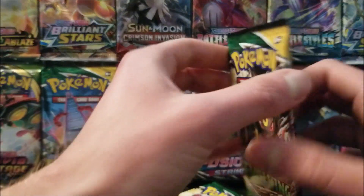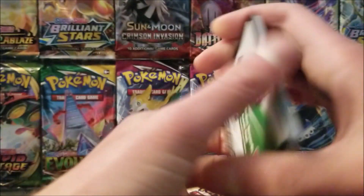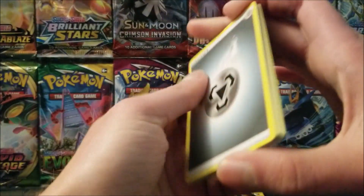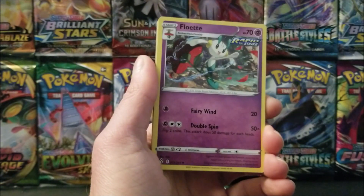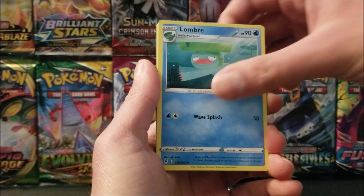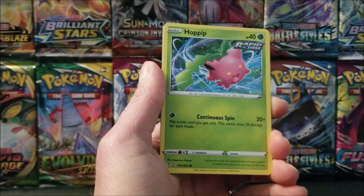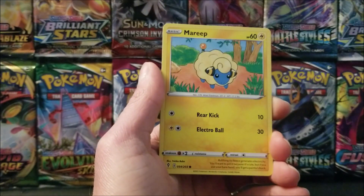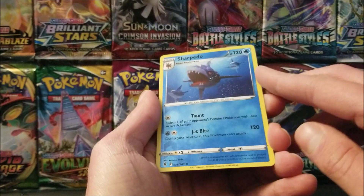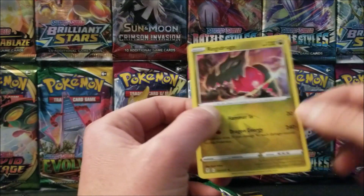So I'm going to start off with the Umbreon pack. Out of this we got Metal Energy, Floette, Boost Shaker, Lombre, Tentacle, Dino, Hop Hip, Mareep, Wobbuffet. First Sharpedo — that is a rare, yes it is — and a Regidrago Hollow.